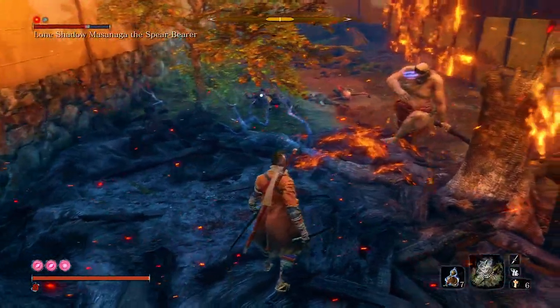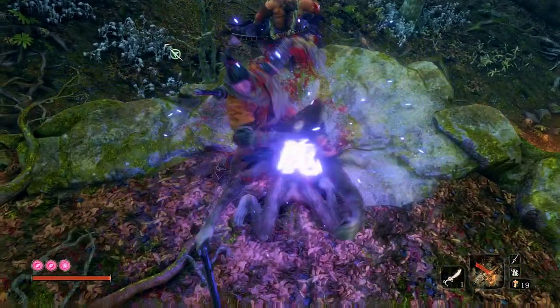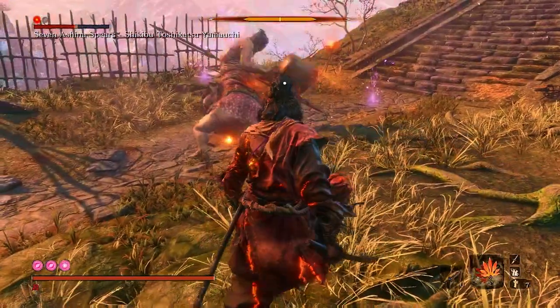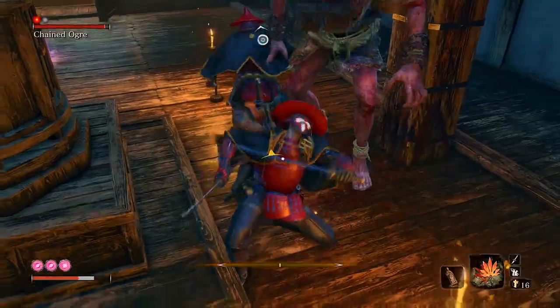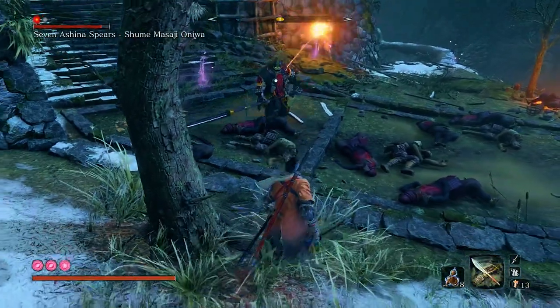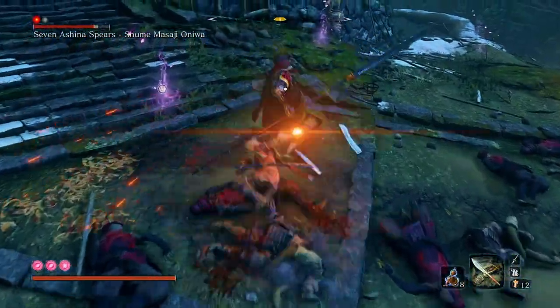In this video, I'm going to be counting down the top 10 bosses that you can destroy using the puppeteer ninjutsu in Sekiro. Some are so unique you wouldn't even think to use the puppet skill, like number 2 on this list. It's also worth noting that the ceremonial Tanto may be used, as it gives a bonus 15 emblems allowing you to use the skill 3 times for free.